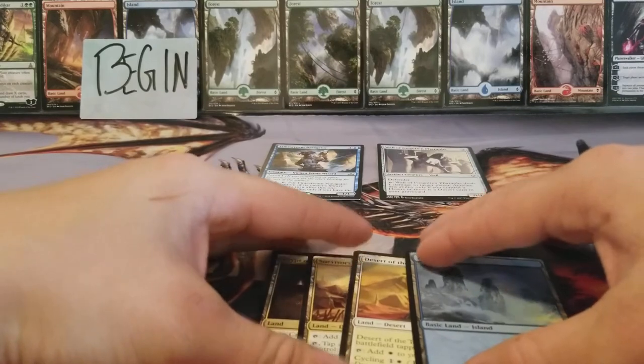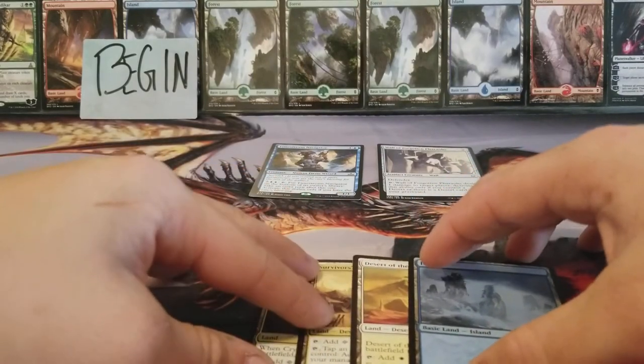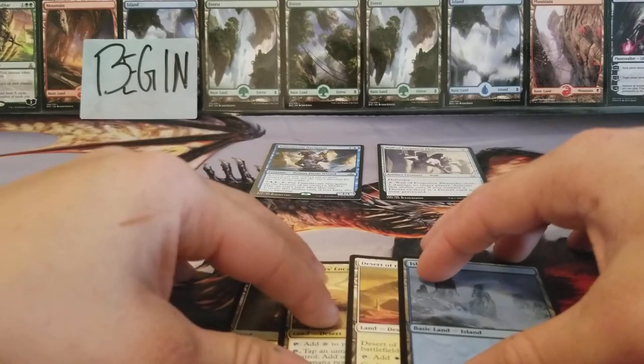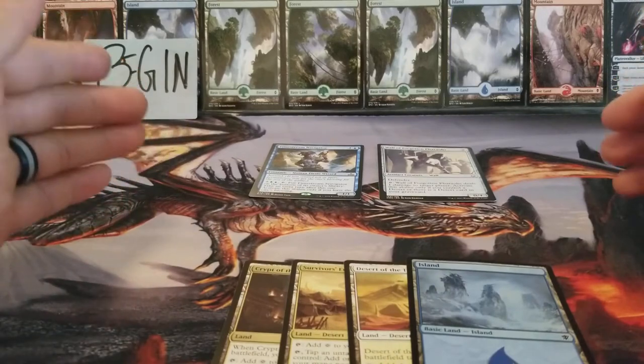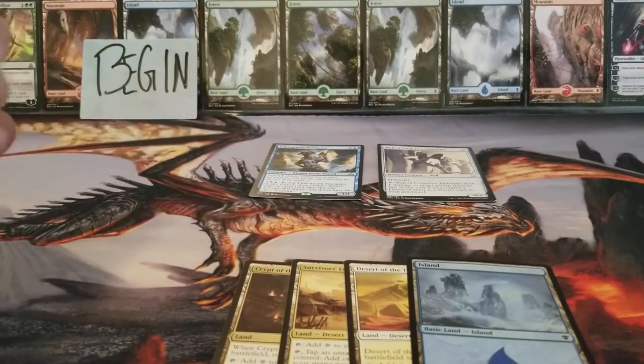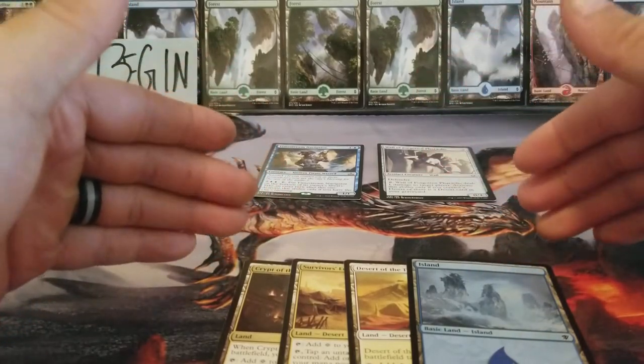Then I will enter my draw step where I would draw a card from my library and keep it in my hand. You can only have seven cards in your hand at the end of your turn. You can have more than seven cards in your hand during your turn, but at the end of your turn you can only have seven cards unless you have a card that states otherwise. The cool thing about Magic is there's basics to it, and then other than that, the cards make the rules themselves.